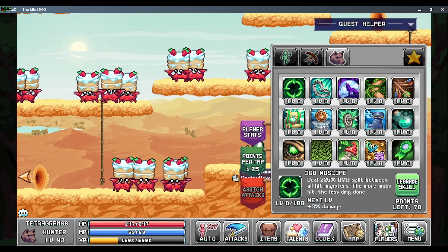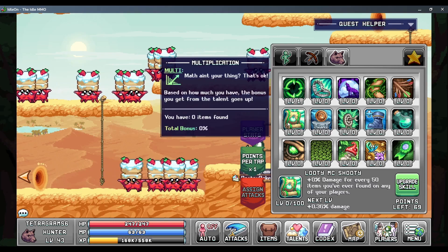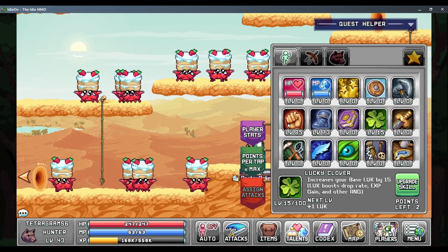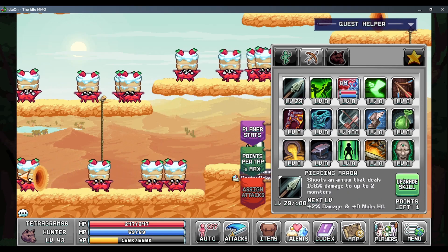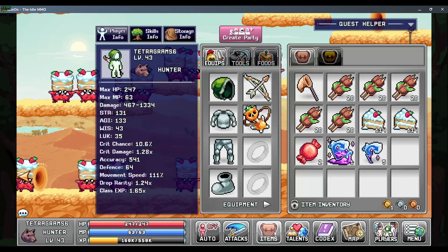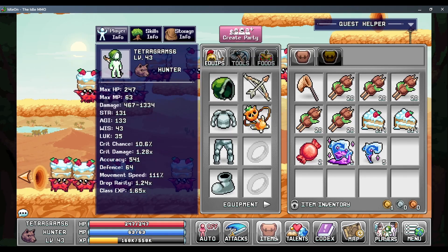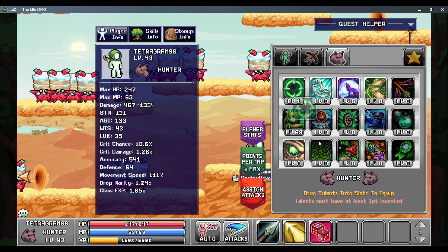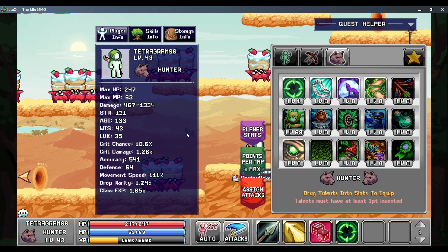I'll put one point in there, and then I'll put the rest in here. Yeah, I think that sounds pretty good. Alright, let's try out his new skill. Talent - sign attacks. Let's try this out.